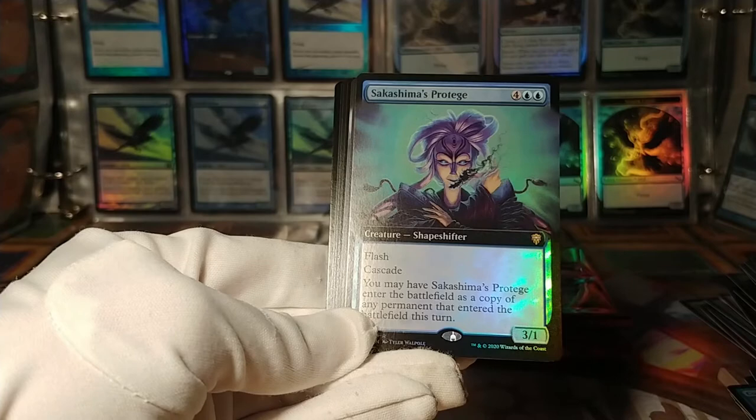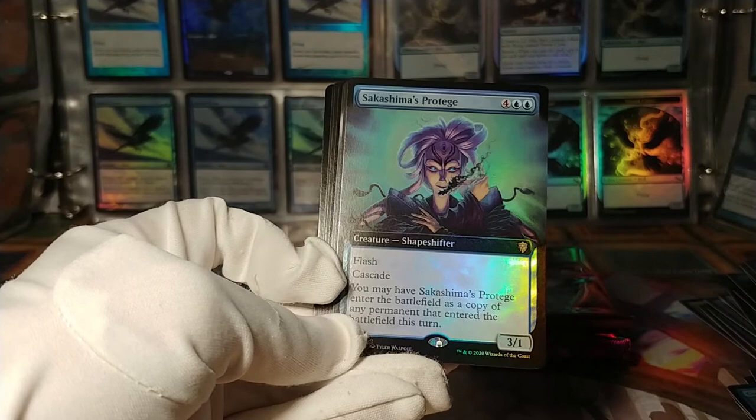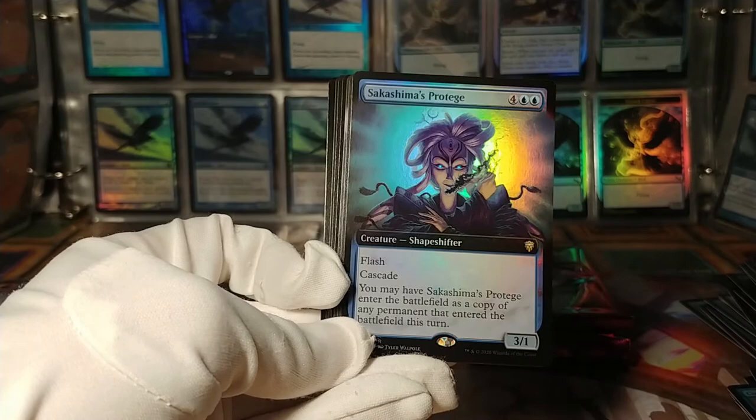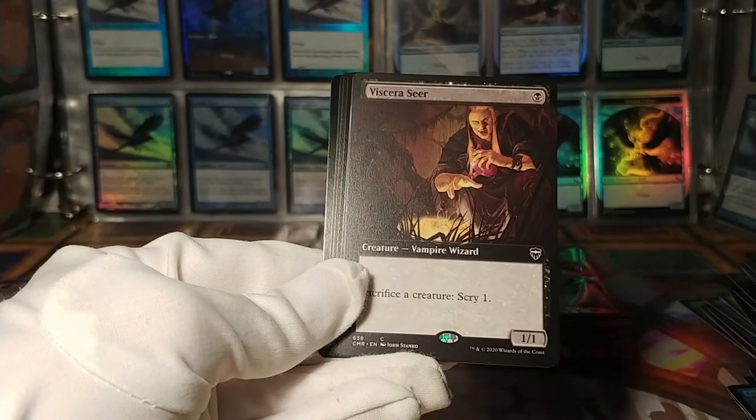Sakashima's Protege — flash, cascade. Gonna have it enter the battlefield as a copy of any permanent that entered the battlefield. What's interesting about this having cascade is that it could technically enter as a copy of something you cascade into — because it doesn't target, and cascade is on cast. So whatever it cascades into will hit the battlefield first. It's actually a really cool card.